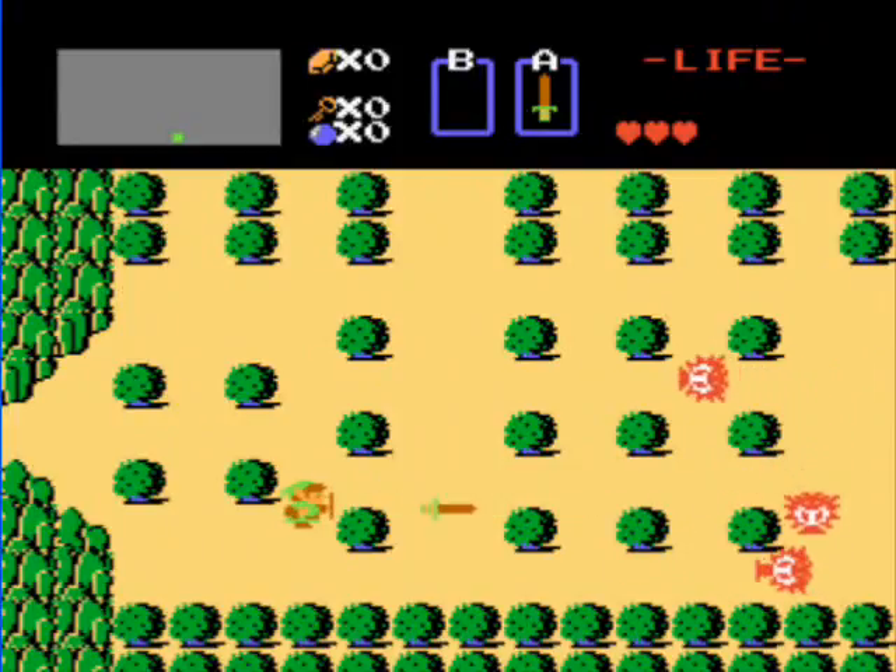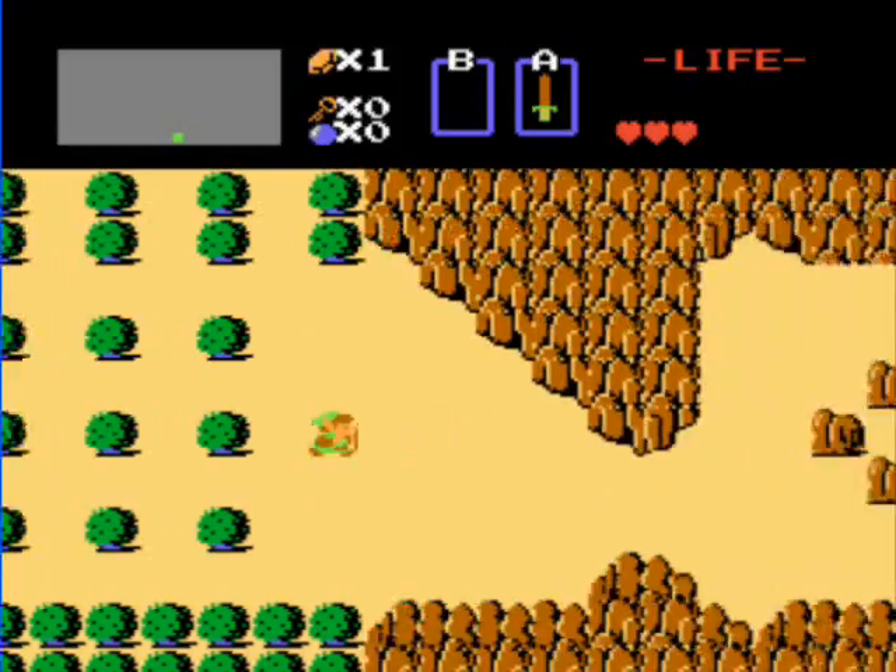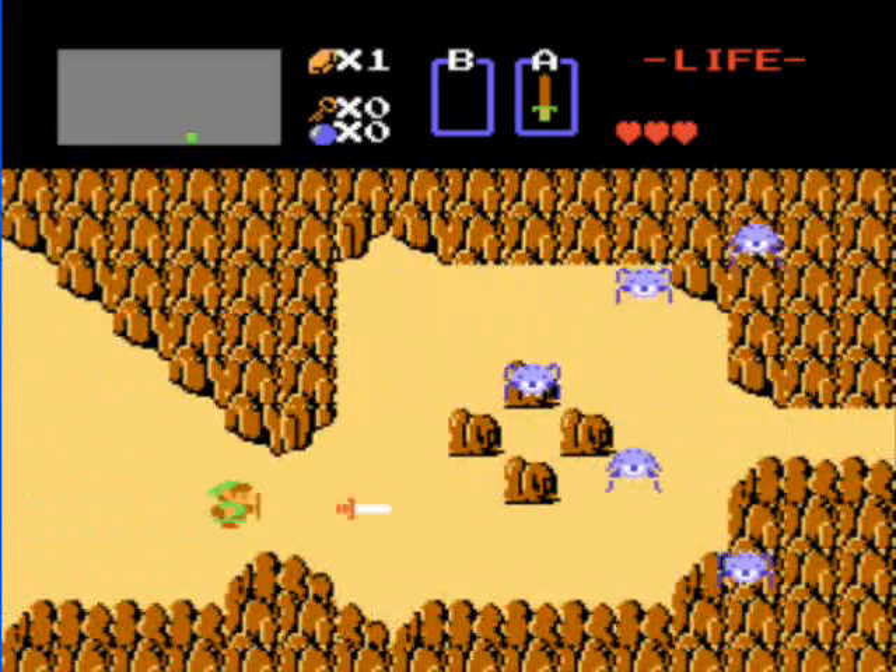Here we have Octaroks, the most recognizable Zelda enemy in every game except for Twilight Princess. Just kill them and hope for some rupees. Flashing ones are worth 1, plain blue ones are worth 5.